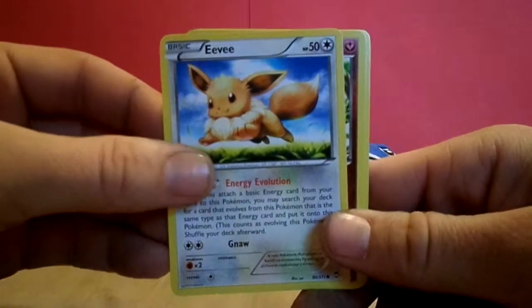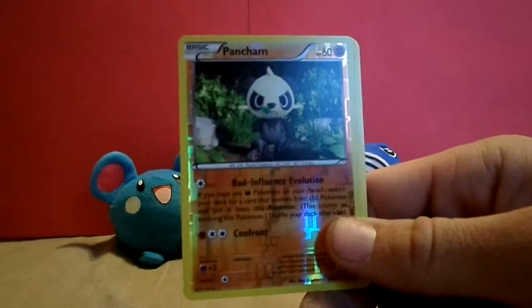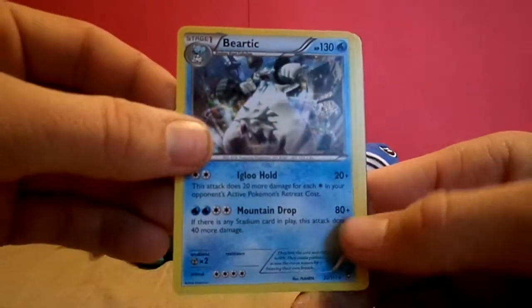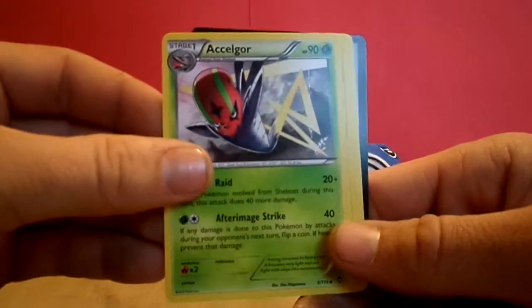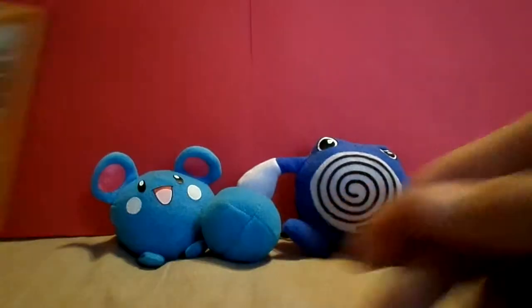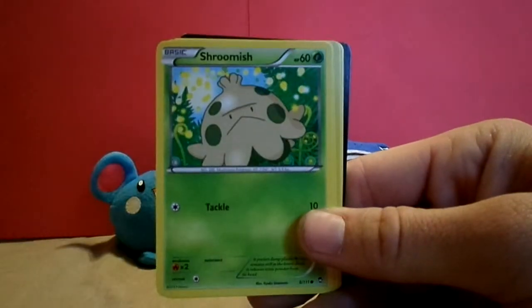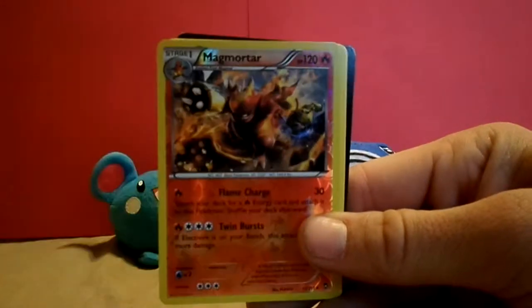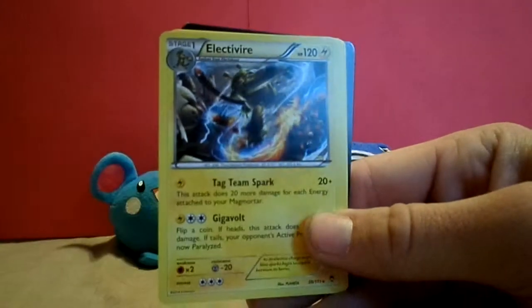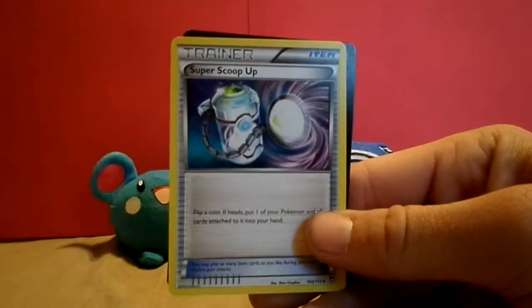We've got Electabuzz, Eevee, Clefairy, Plusle, Mitchop, Pantcham, Burtick, Excelgore, Hitmonchamp, Yinxiao. Then Pantcham, Torchic, Clefairy, Shroomish, Clauncher, Magmortar — nice looking card — Lictivire, Polyworld, Vigoroth, and Super Scoop Up.